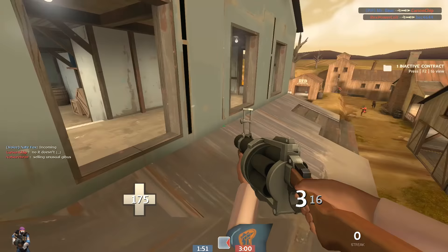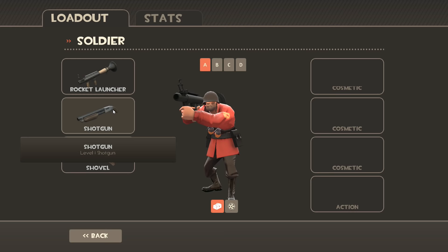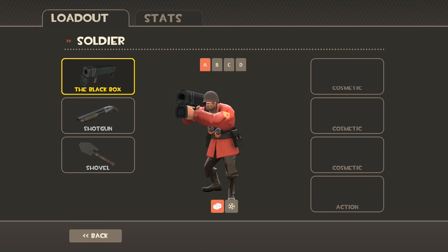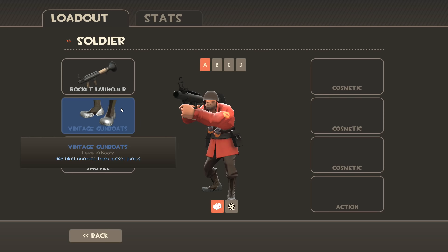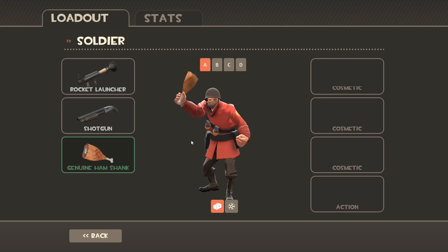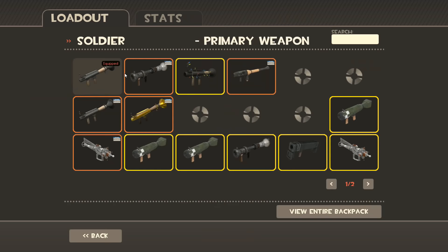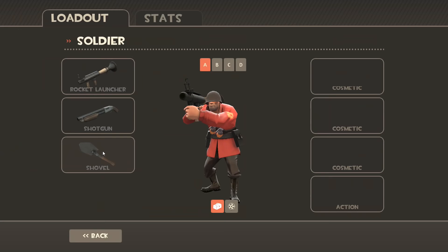Next up, I'll briefly talk about item qualities, as well as how items are priced. Those of you who are really new to the game probably get confused with all these different colored item names, so I'll quickly explain what each color represents. The normal quality is for stock items, or the items you start out with in the game. The unique quality is for normal items you get from drops, from crafting an item, or from purchasing it from the Mann Co store. The vintage quality is for items that were around before some old patches in TF2; they aren't much different from unique items, other than they have existed for a longer time. The genuine quality is for items obtained through a game cross promotion of some sort, or an item purchase — for example, a genuine Tyrant's Helm can be obtained by purchasing a Red Soldier TF2 action figure from the Valve store. The genuine quality is similar to the vintage and unique quality because nothing changes besides the name and color.